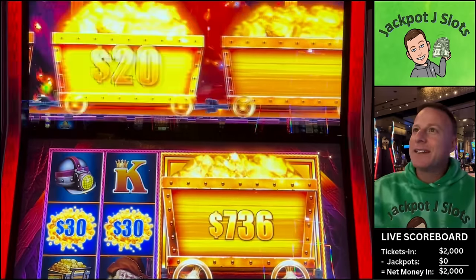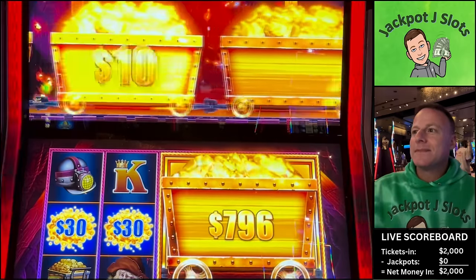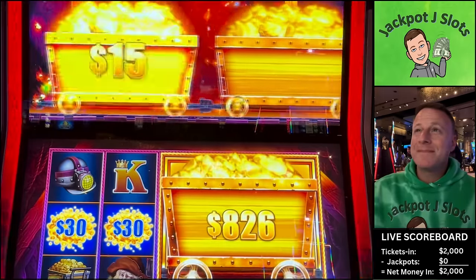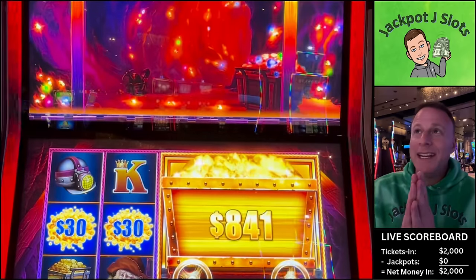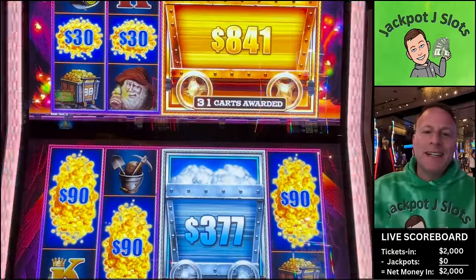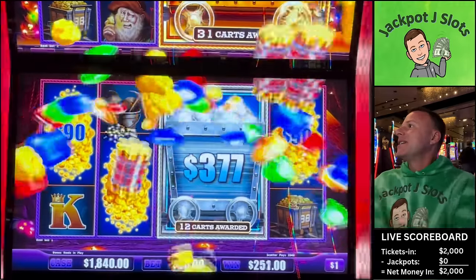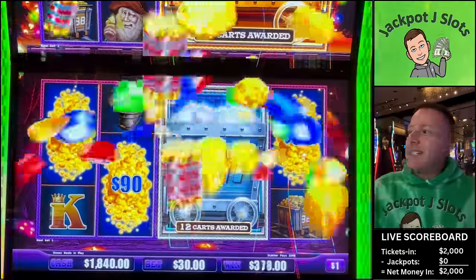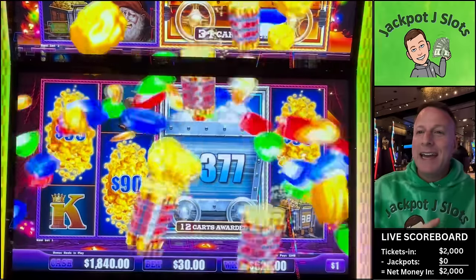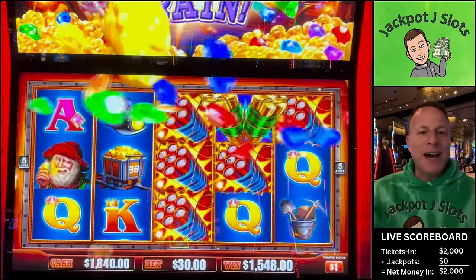We have ourselves a jackpot here. Can we get one more bonus train? We cannot, but that is going to be a jackpot. Let's bring it back down here. Well, that only took four minutes. We're going to get paid on this and then we're going to try Cash Crop. Maybe we'll do Bankbuster, but maybe we'll just save that for another day. Let's get paid on this — $1,548.